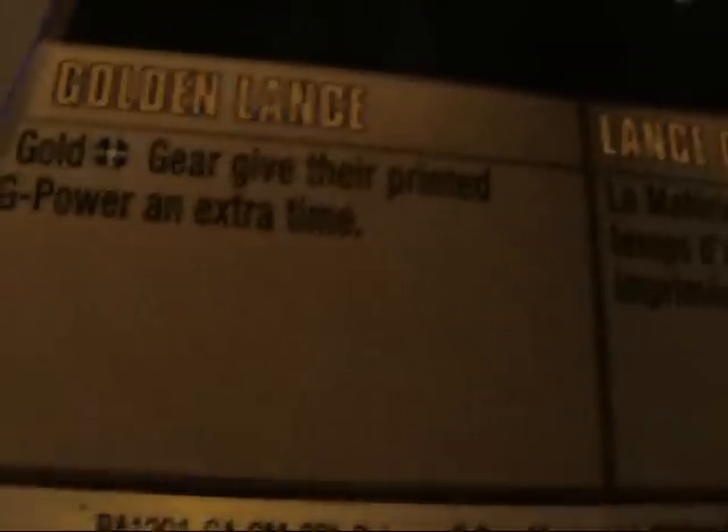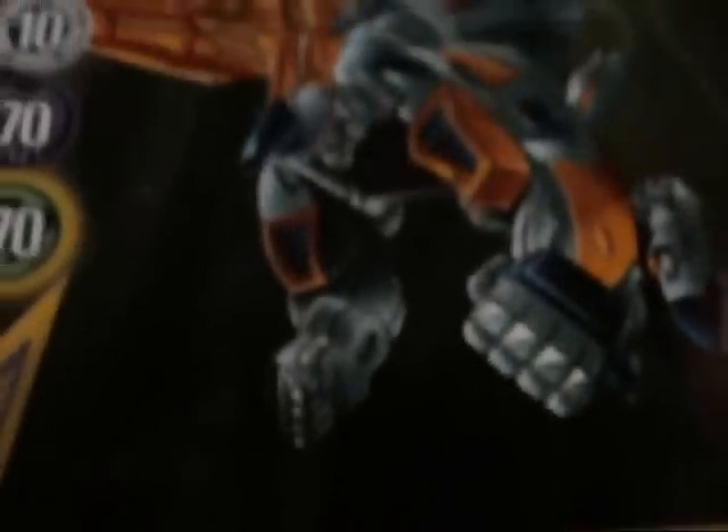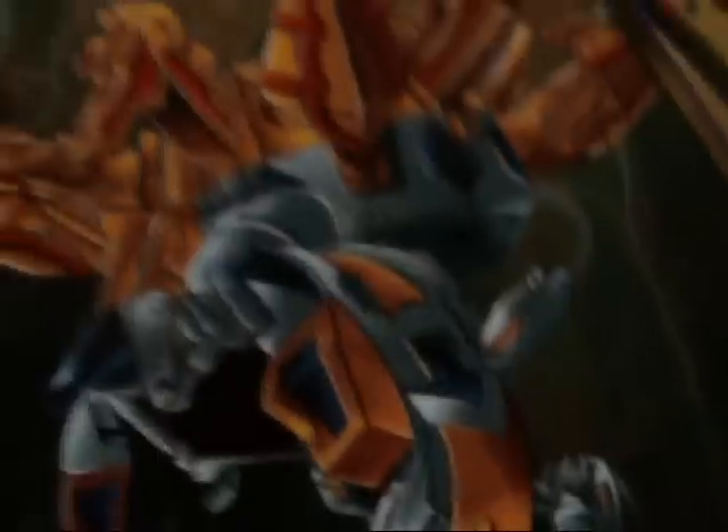Then there's the gold card — the Golden Lance. Get to print extra time, essentially. It's a combat gear card and it looks pretty cool with battle gear. All of them are reference cards; there are no ability cards in this pack.